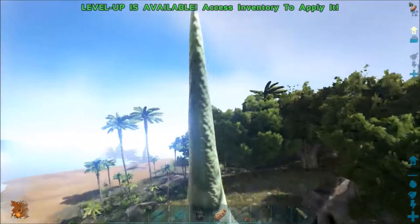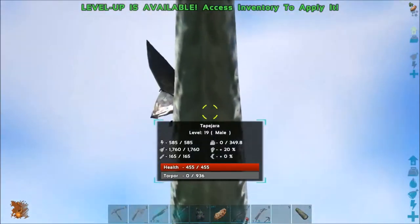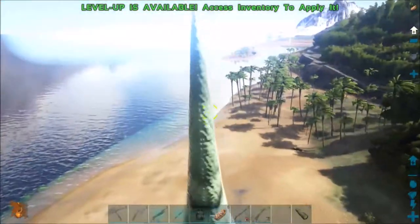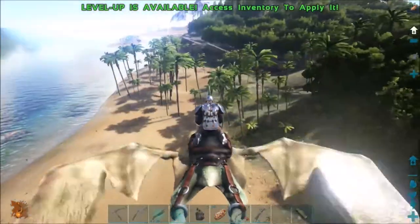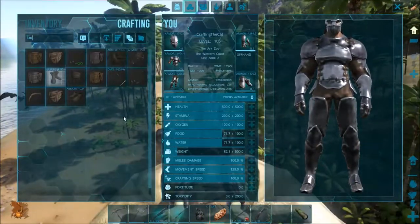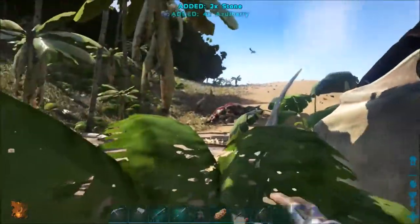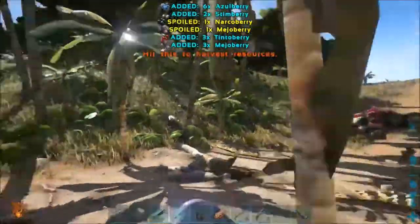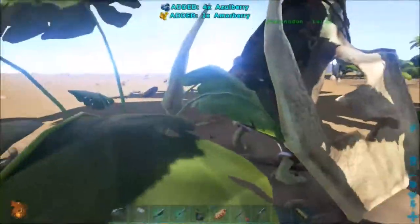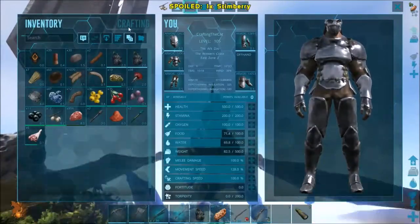Actually, I'm going to go get metal now. How much torpor do you have? Half of this - so it might be able to take down a level two. For that I'm going to need a Bola and more fiber. If we could get a Tapejara, that'd be amazing, because we're going to need one to tame a Quetzal.